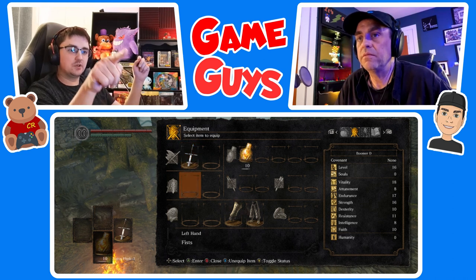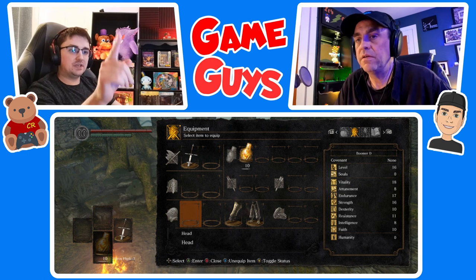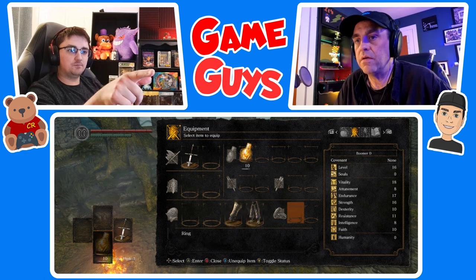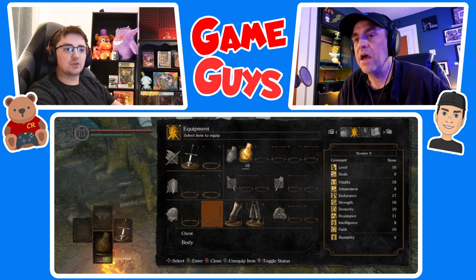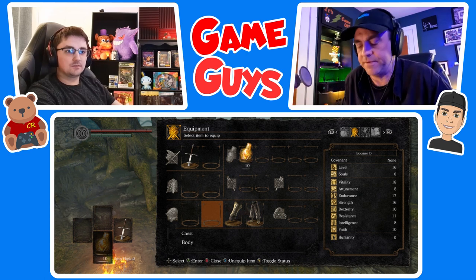Scroll down to where the helmet is. Not the head piece, start with the chest piece. It's the next one over. Nope, nope, left, left, left — there. That's the chest piece. Oh, chest, you want to start with the chest piece. Yep. I wasn't looking at it, I'm sorry.